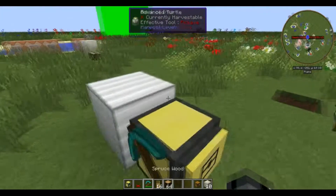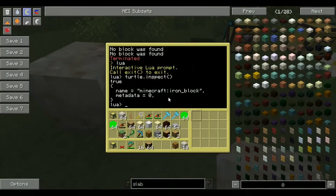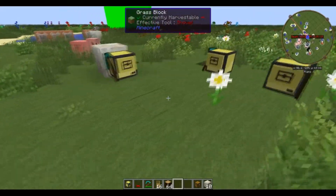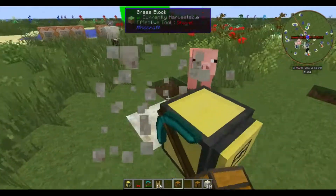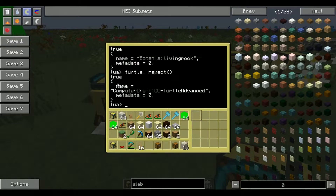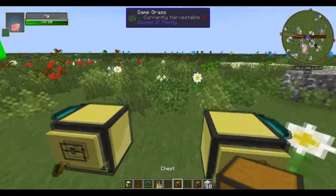Let's break this block and place a different one here and run the same thing. We can see it returns 'botania:livingrock'. So you can use that for a whole bunch of stuff, and it does work with mods as I showed you with the living rock. It will even work for other turtles — let's turn on inspect and you can see it returns 'computercraft:CC_turtle_advanced' with metadata zero.